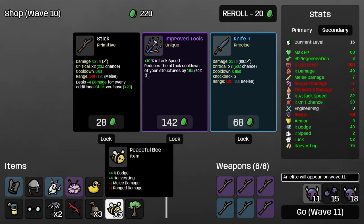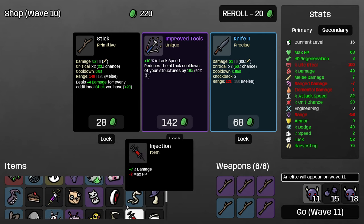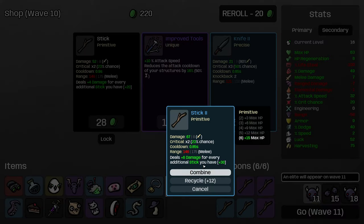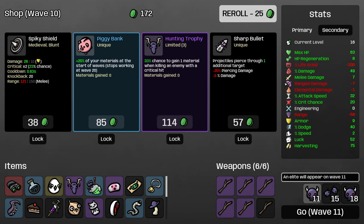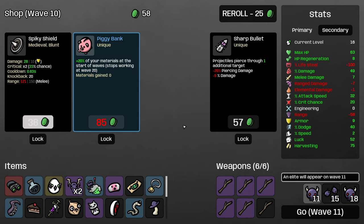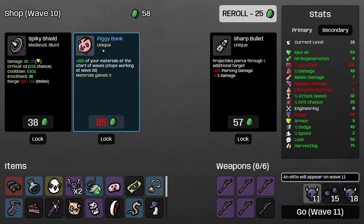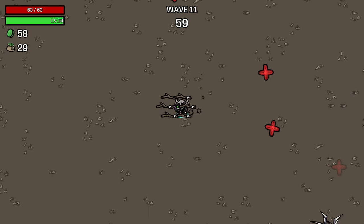Night Goggles gives us a ton of crit chance and also helps repair our range for fairly minimal penalty, so this is going to be pretty nice. We'll grab that and roll again. I'll keep taking dodge and harvesting from the peaceful bees — we've found five peaceful bees. If I could guarantee this on every character, we'd be so happy. I'm going to combine these and buy another stick. Roll again — another Hunting Trophy? I mean, sure, I don't mind. Obviously we want to increase our crit chance a lot now. Let's head in and fight the elite.